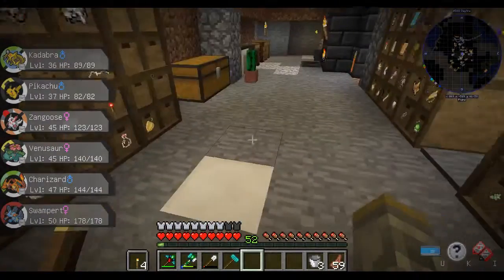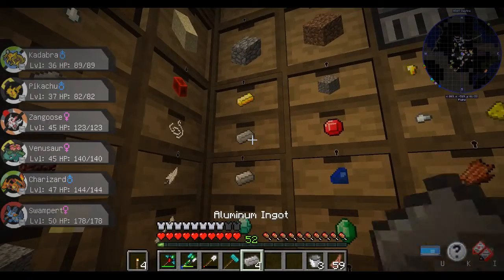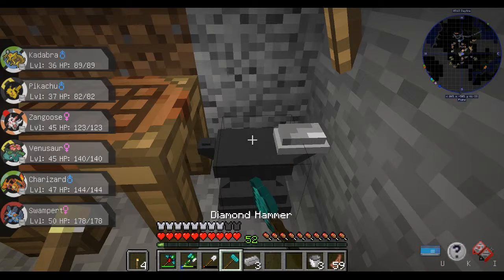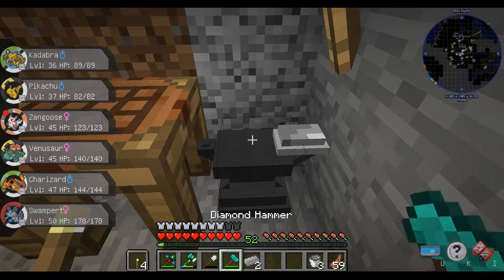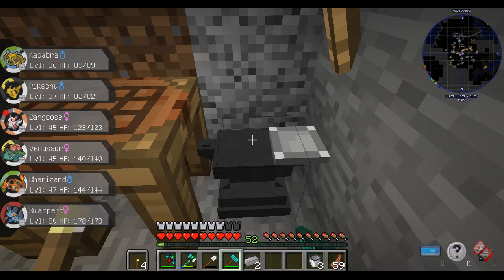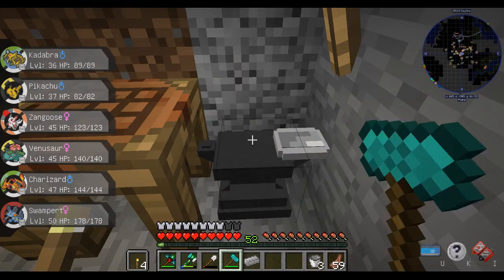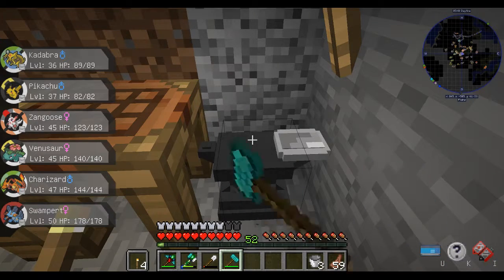Let me check how many I have — one, two, three, four, five — I think that's enough. I can't make a diamond hammer but that's fine. Let's get our aluminum hammered out, I need four more plates. That's much quicker. Now, this cloning machine has several different parts — it's a multi-block structure, and I think two of the blocks require all of this stuff.